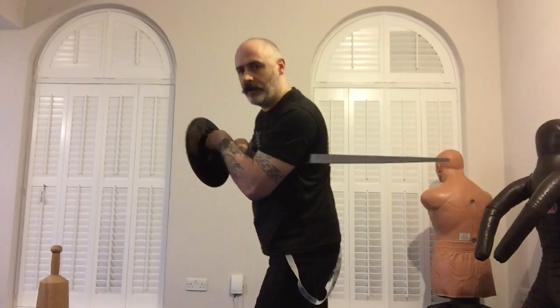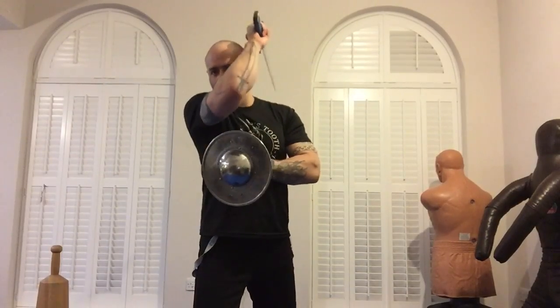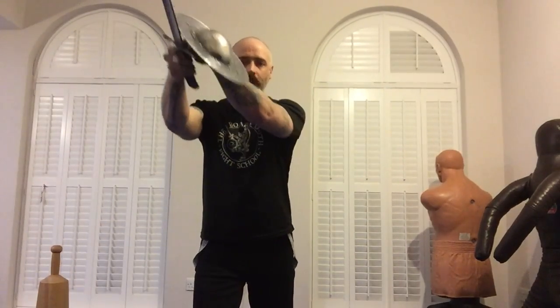First, I'll show you the wards. We have: first, underneath the arm; second, to the right shoulder; third, to the left; fourth, to the head; fifth, down like so; sixth, to the breast; seventh, long point.